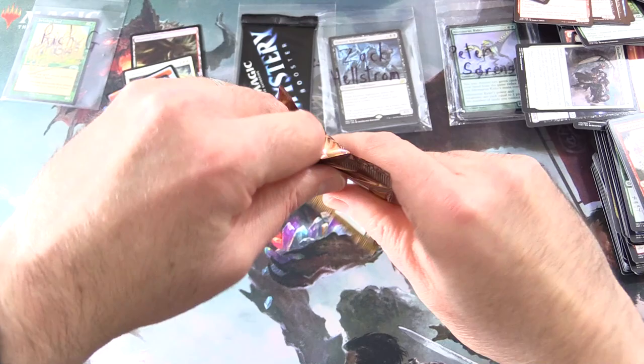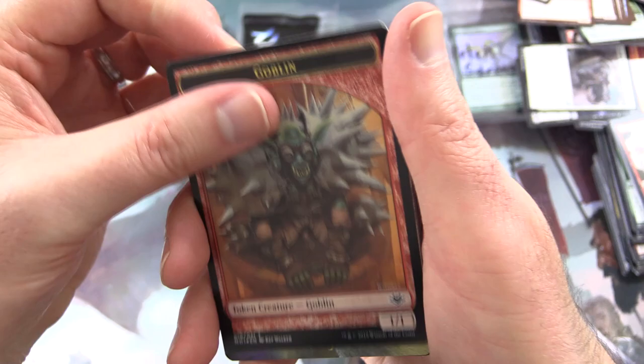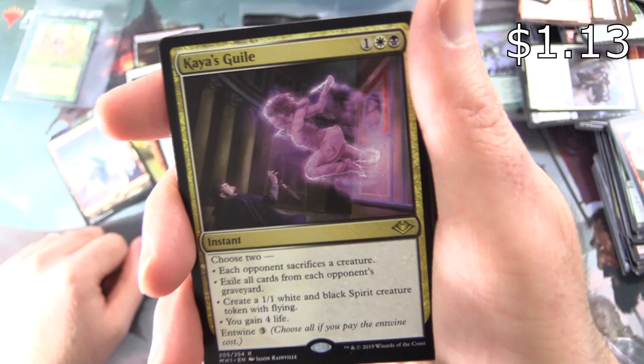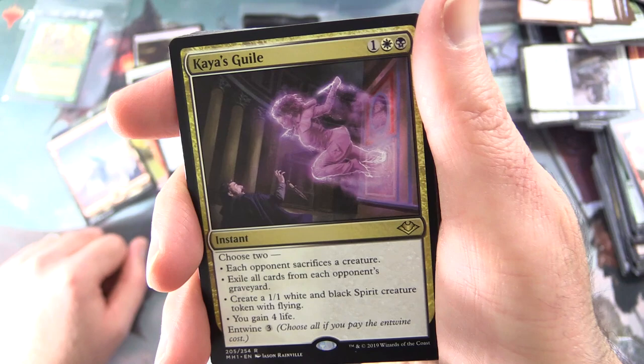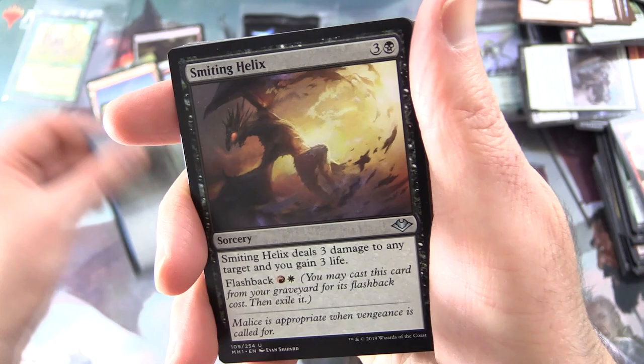Ren and Stimpy — paging Ren and Stimpy, where the heck are you? That is a foil Goblin — pop that in there for you, sir. Face of Divinity. Snow-Covered Mountain. And Kaalia's Guile — Instant for three, choose two: each opponent sacrifices a creature; exile all cards from each opponent's graveyard; create a 1/1 white-black Spirit creature token with flying; or you gain four life. Has Entwine three — choose all if you pay the Entwine cost. I would be greedy and want to pick all of those.